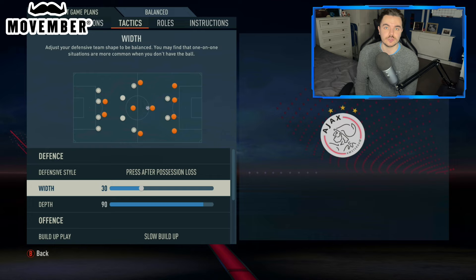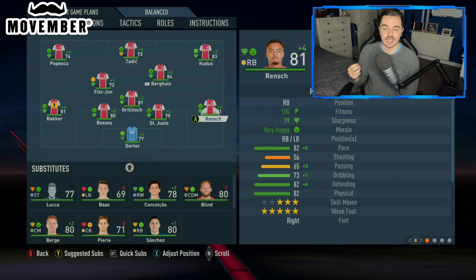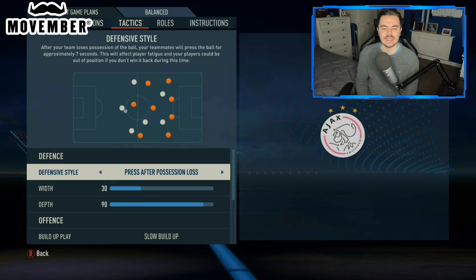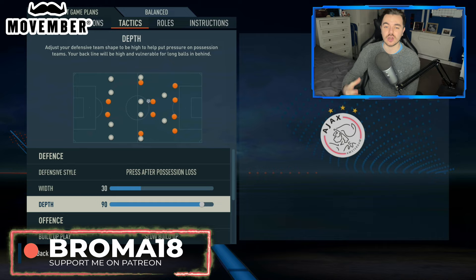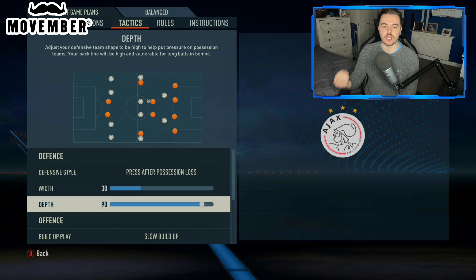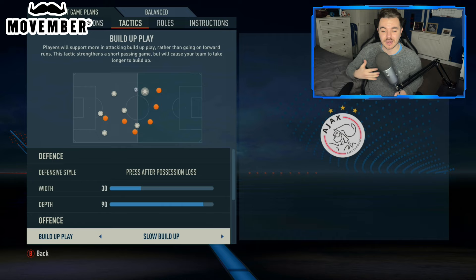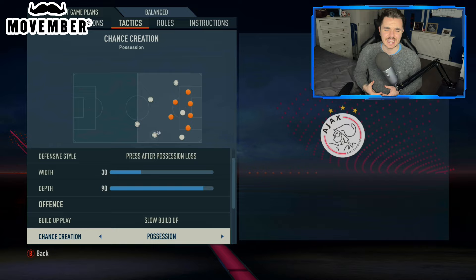We have a very physically superior defence — the pace is quite scary, really, even on the bench. The likes of Sanchez — we had fast defenders and so they were able to cover any ground and any gaps that we could leave. Similar to that is the depth, which was on 90 — a very high line, ultra high line — a similar situation really. The fast centre backs allowed us to play that and could still track any runs in behind. Offensively, we had the build-up play on slow build-up, allowing us to play out from the back and play through the thirds. Then the chance creation was on possession, trying not to make it counter-attack orientated — as you can easily get lured into that on FIFA because it's such a counter-attack heavy game and it doesn't value possession very highly. We're just trying to get players to show for the ball more, really try and build up through the thirds and allow for a more vertical possession system.